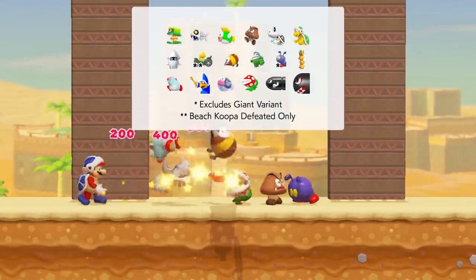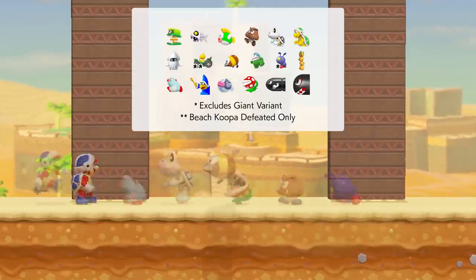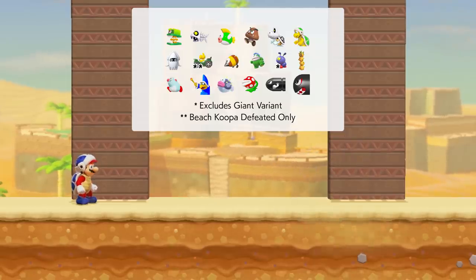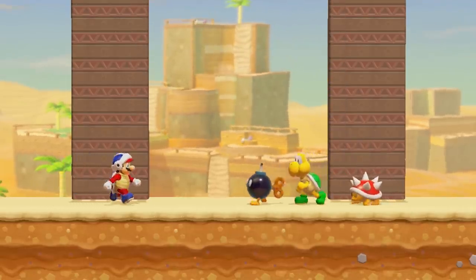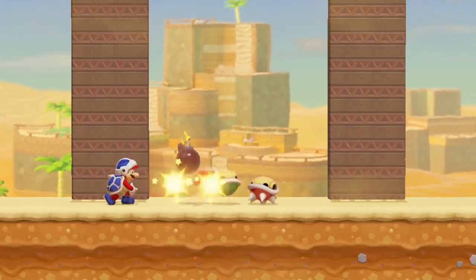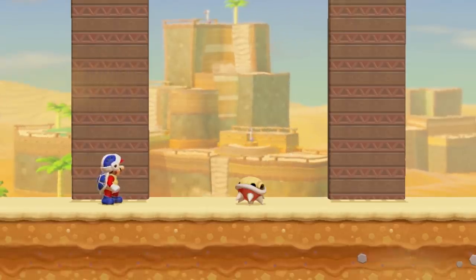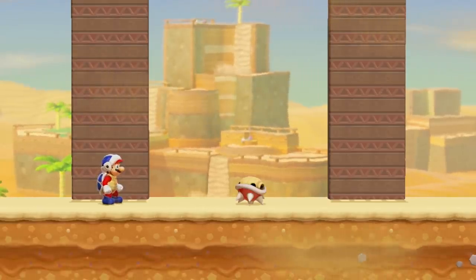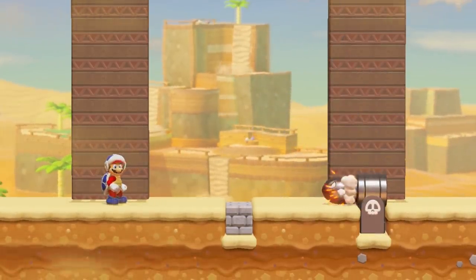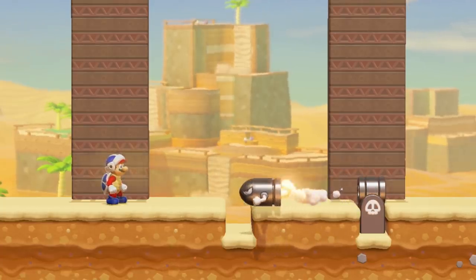A Boomerang will travel through and outright defeat the following enemies shown on screen, no matter their modifications unless otherwise specified. A Boomerang that hits a Bob-omb, Koopa Troopa, or Spiney will not defeat it, but rather ignite the Bob-omb and cause the Koopa Troopa or Spiney to retreat into their shell. A Boomerang that hits a Bullet Bill or Banzai Bill will cause them to explode instead of simply defeating them, however it is still able to travel through them.